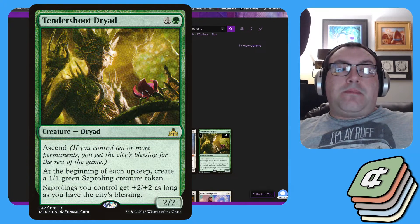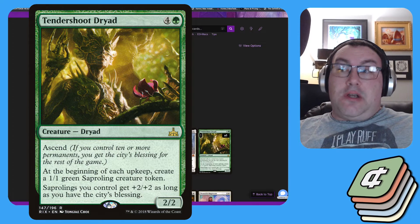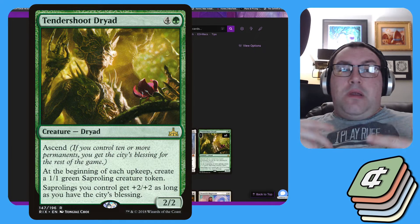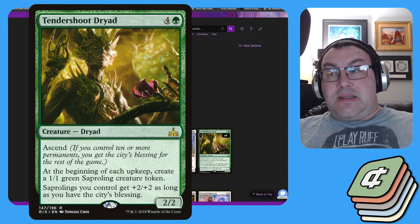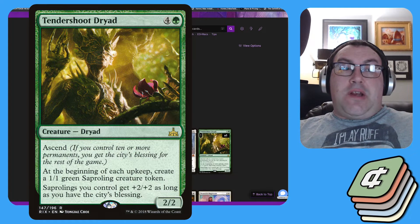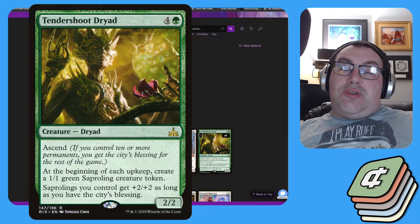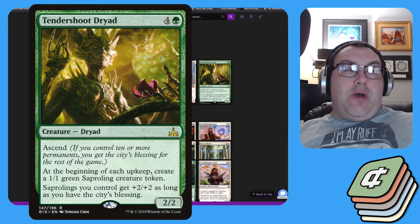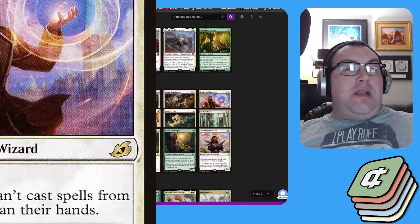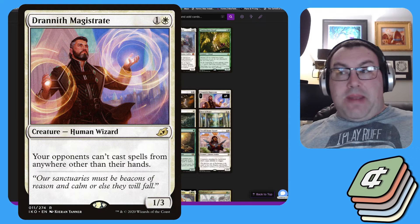Now we're going to assume that your opponents are going to interact with you using spot removal, bounce spells, and counter magic, because you are the permanent-based interacting deck. You're going to have a lot of stuff on board, so you play a lot of hate bears to help protect it. The first couple to note: you're probably playing the best hate bear in Commander right now — Drannith Magistrate.